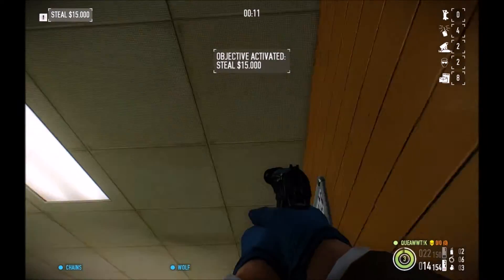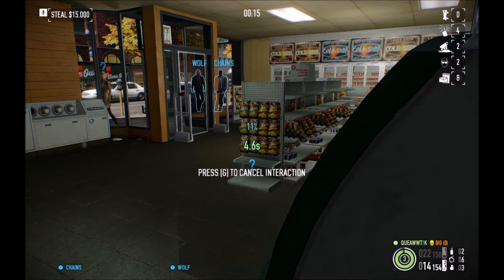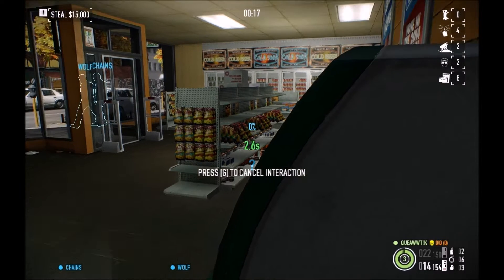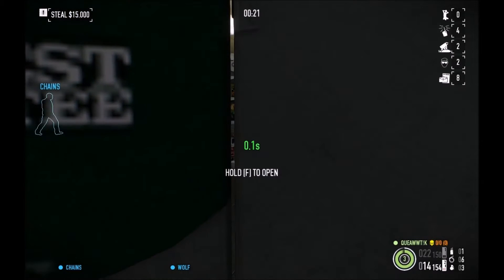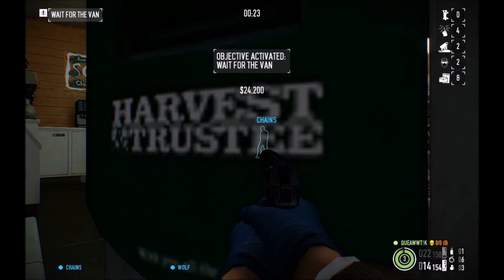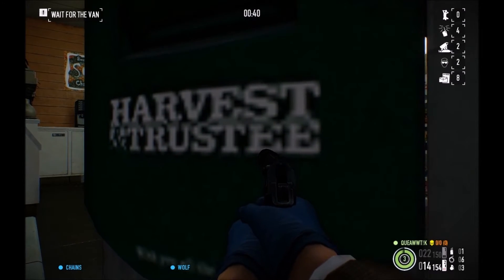Just walk into the convenience store, put on your mask, and hide behind this little wall here. Once you open up with your ECM, open up the ATM. So what is it, about 20 seconds in and you're safe? I'm going to go ahead and speed up this next clip while we're just hanging out back here.